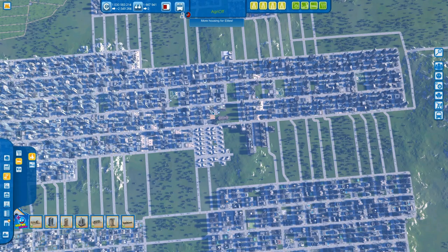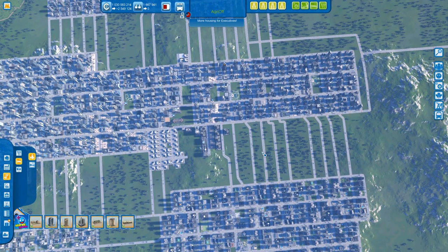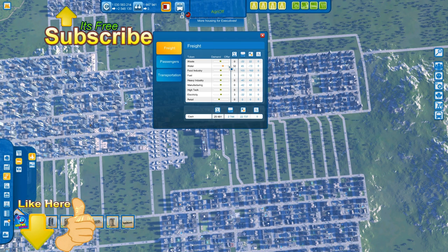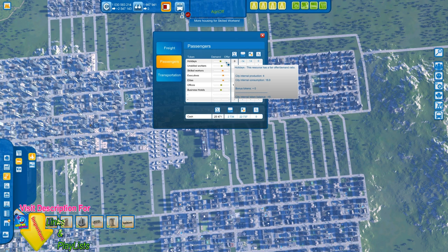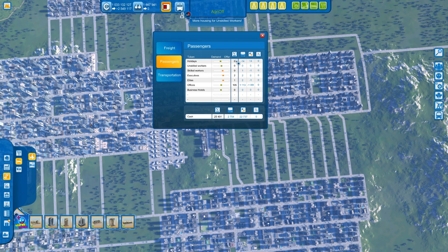What you did is you had a holiday town and you're importing holidays into a business town, which is pretty ironic. I would also recommend you open the resource panel and always check what you need and what you don't need. If you go to the passengers tab, you're probably having a massive influx of holidays — it means you're probably having an oversupply of holidays, meaning the demand is not that high. Your production is substantially higher than your consumption because you're importing all of those holidays as well, so you probably have like plus five or plus six being imported.